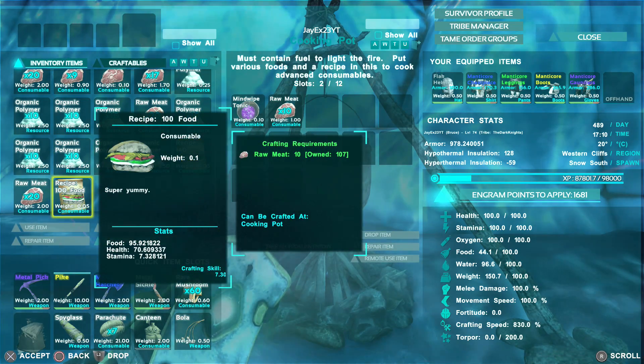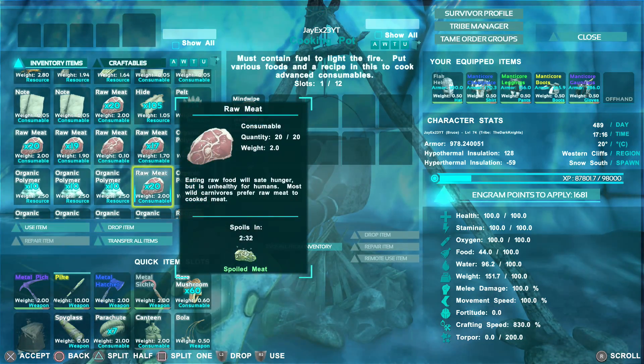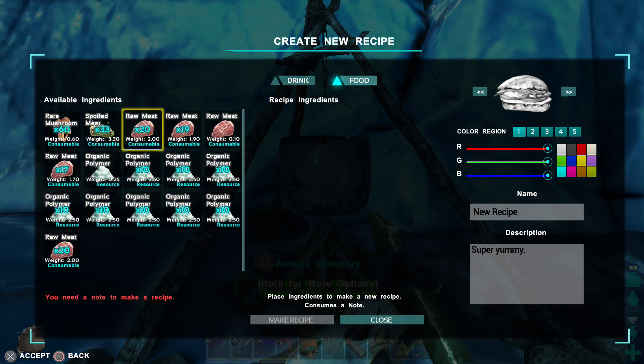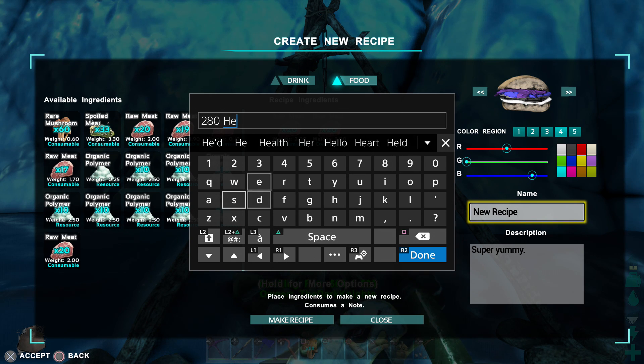We could also make a super health-focused one. Using 40 raw meat, the wiki calculator shows this will give 280 health. Let's make this recipe and give it a distinct blue color so we can tell it apart — this is the one with super crazy health. We'll call this one '280 health.' If you're going on a raid, this is going to be a super useful one to have.